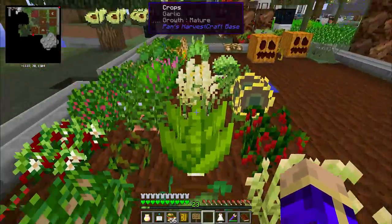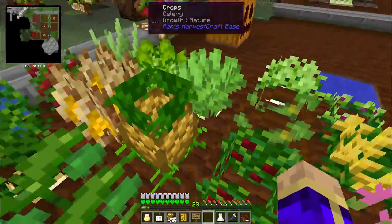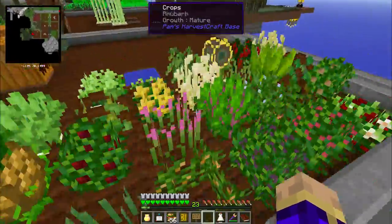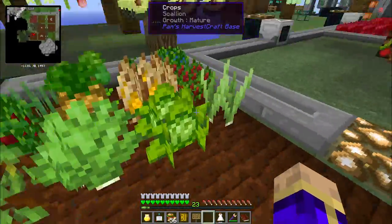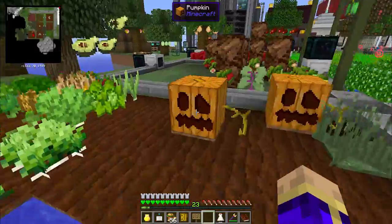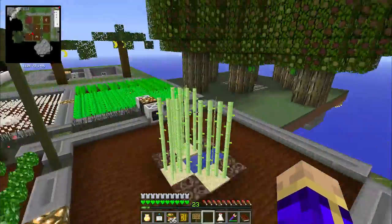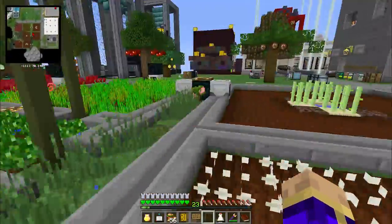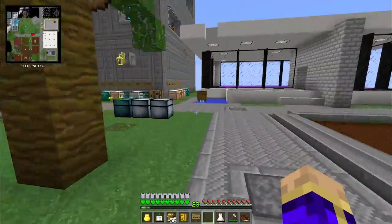Here's the veggie patch. This was almost every veggie — every vegetable and every fruit, basically every crop that's in Pam's Harvest Craft, all planted in one little area. There's only one of each of them, and the fact that it takes up 33 spaces plus a bit extra for pumpkin. There's more than that actually — carrots and potatoes that also got used, lots of sugar, tons of white button mushrooms.